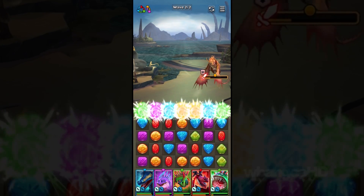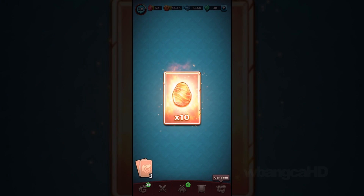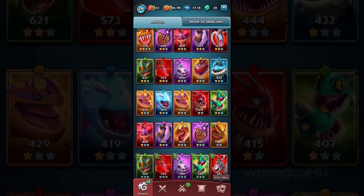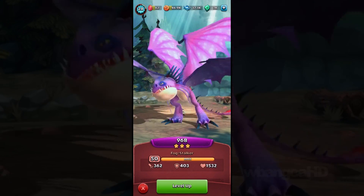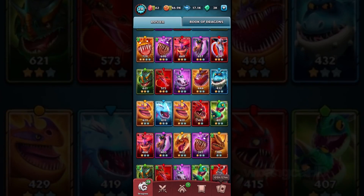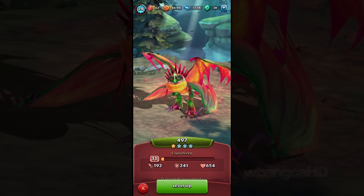It only attacks one enemy and heals itself by 50% of damage dealt. The other one gives all allies 20% health, which I prefer for now since the other one isn't leveled up yet. This one is maxed out so it looks better — that's the full adult form.